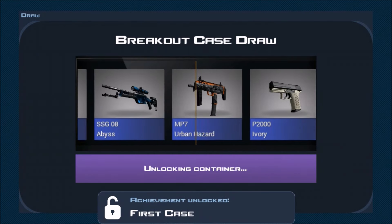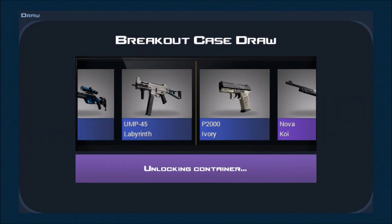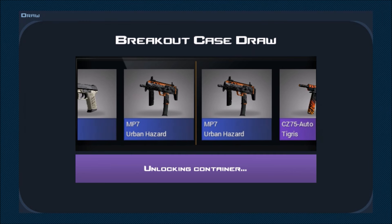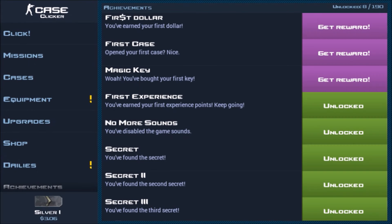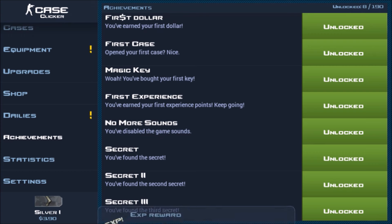One trick: if you don't like watching the whole case go by, you can speed it up. It looks like we're going to get an Urban Hazard — yeah, Urban Hazard. Not the best start, but you get two achievements for opening your first case, and one achievement for earning your first dollar.